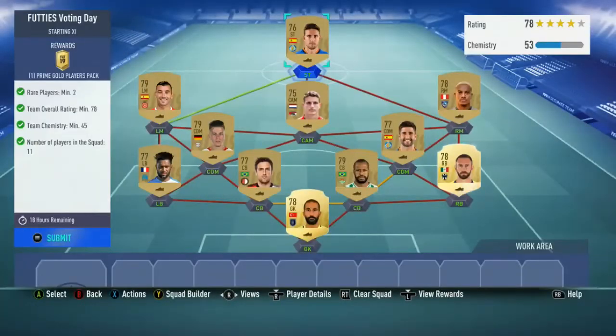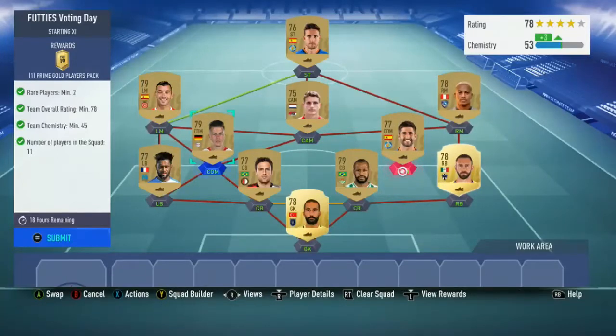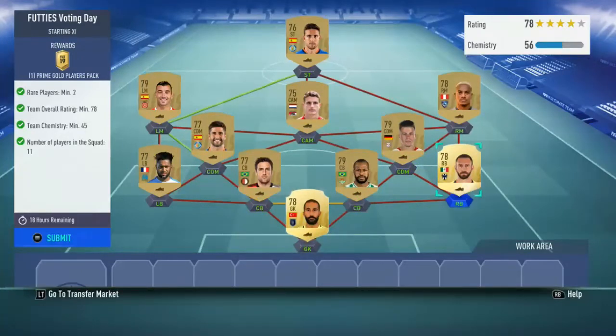As you can see I've got the green link between the left mid and the striker, and an orange link between the two centre backs and the CDM. I could switch the CDM round to give me more chemistry if I wanted to — it's quite simple to do. These are all players I've had in my club, it shouldn't cost too much, all the players should be dirt cheap.